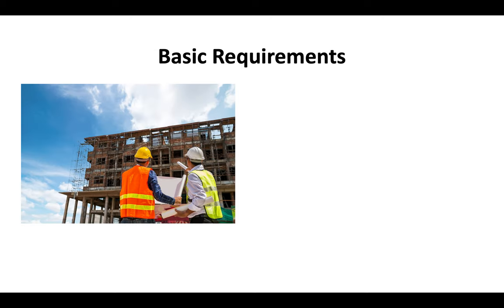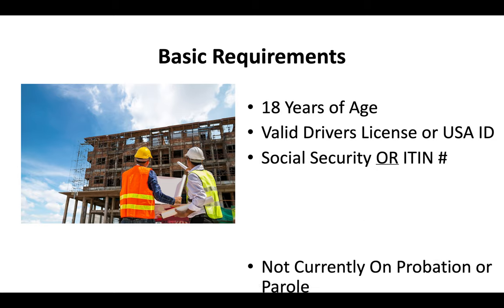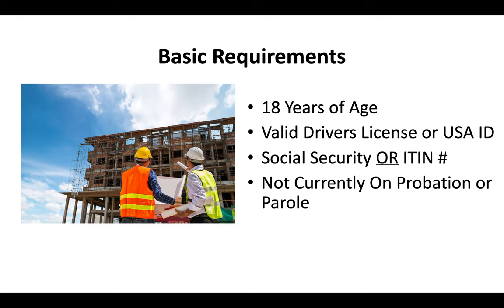The basic requirements for a contractor license are that you're at least 18 years of age, you've got to have a valid driver's license or US ID, you've got to have a Social Security or ITIN number, and you can't currently be on probation or parole.